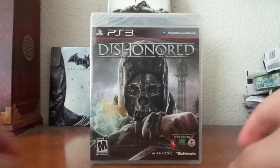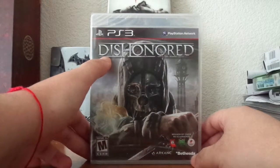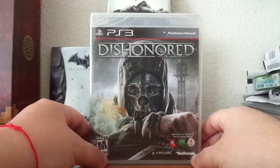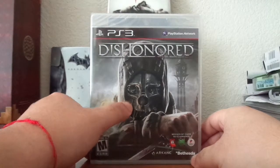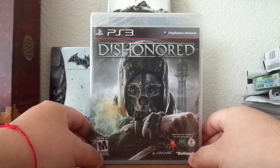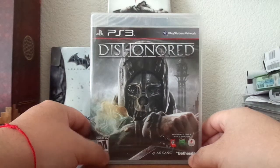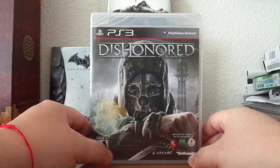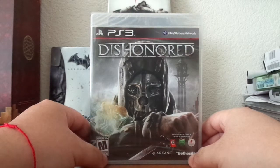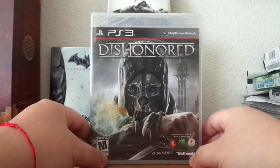Let's check out the front cover. We have the main title up here, and in the very center we have the main character Corvo, who appears to be wearing some sort of mask. In one hand he's wielding a dagger, and in the other he's charging up some sort of power. Behind him we have a dull gray background with what appears to be smoke or clouds, and on the right side there's some sort of clock tower or watchtower.